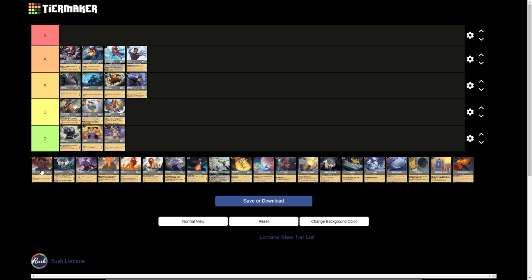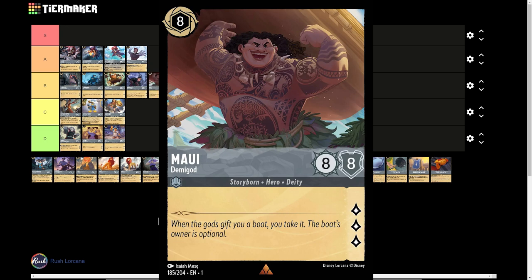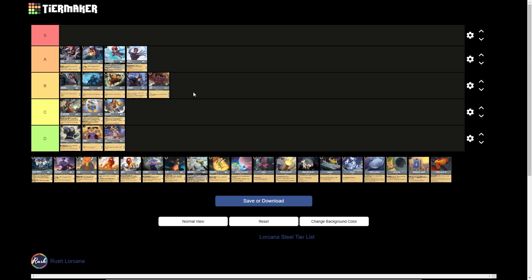Big Boy Maui Demigod is up next. 8-drop inkable card, 8 strength, 8 willpower, 3 lore generation with no ability whatsoever. This card just does not see play currently and I don't really think there's a reason to. Comparatively to other 8-drops, he's just a pile of stats. A lot of them have 3 or better lore, but Mickey out of Ruby is 4 strength, 8 willpower, and 4 lore generation — most people would rather have that. 8 strength and 8 willpower doesn't do a lot in the late game; it just dies to a Dragonfire. It's D tier. No one runs it in any deck ever.